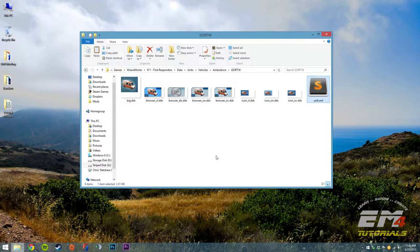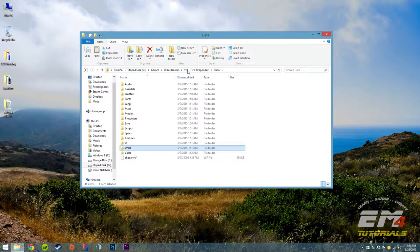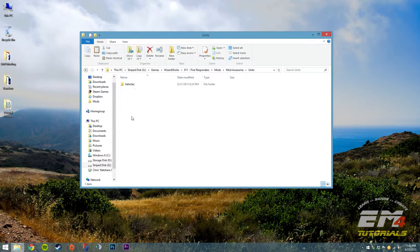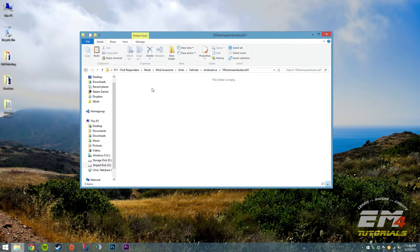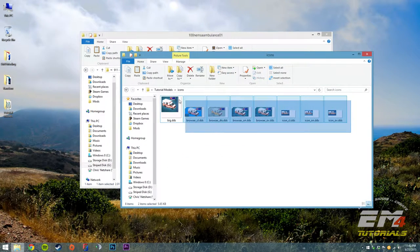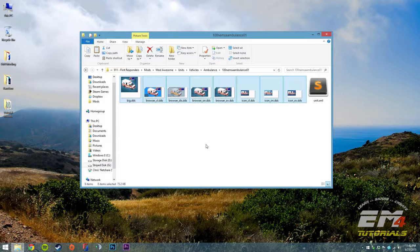There is an awesome tool which I may make a tutorial about in the future to create these little icons. The icons are not required, but if you want any sort of graphic I highly recommend creating some. Otherwise your vehicle will look awfully lonely without a portrait. So I'm pasting the unit.xml into my mod awesome units/vehicles/ambulance/100-NEMS-Ambulance-01 folder, and also pasting in my custom icons.